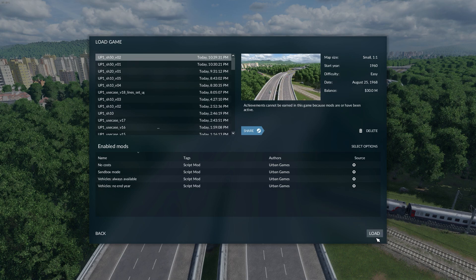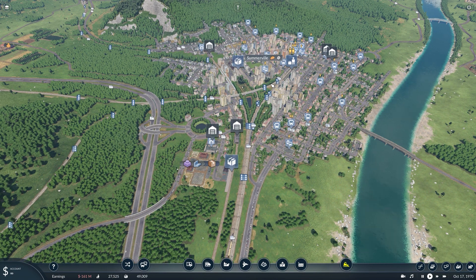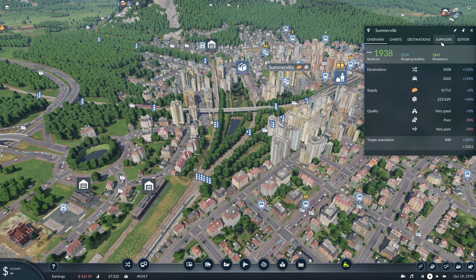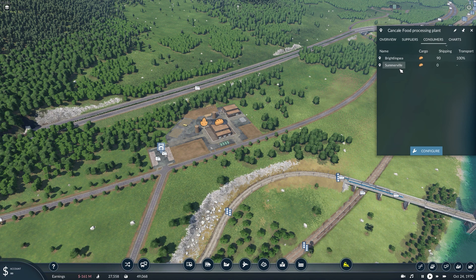We have prepared a little use case to show you some of the main improvements. Welcome to Somerville — let us develop this lovely city. In the town window we added a new supplier tab where you can now see which industries can deliver the necessary cargo. This factory is ready to supply Somerville with food.